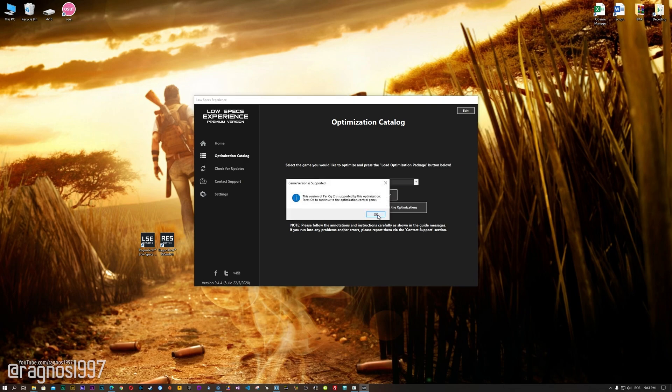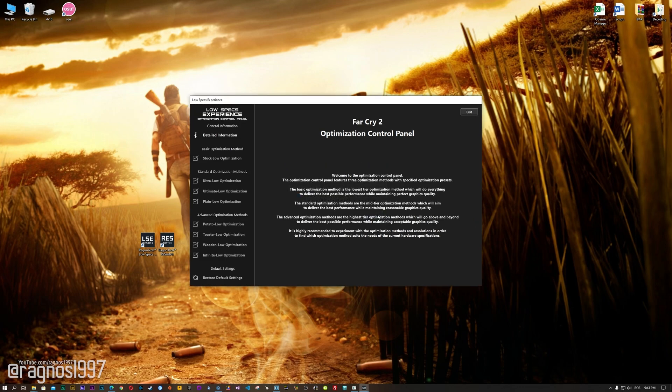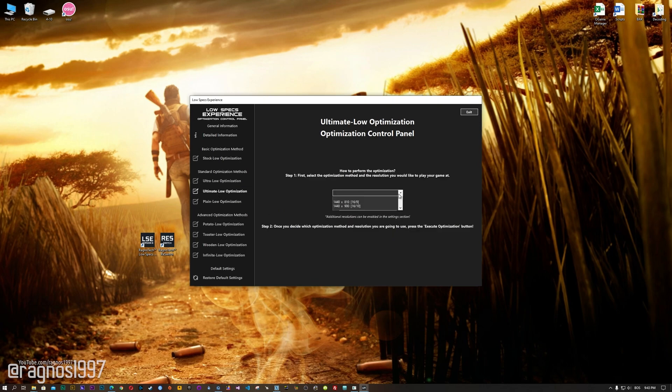Now, the Low Specs Experience will automatically check if your game is supported by this optimization. If it is, press OK, and the optimization control panel will load. When the optimization control panel loads, simply select the method of optimization and resolution you would like to run your game on. This is something you will need to experiment with on your own in order to see what works best for your system.